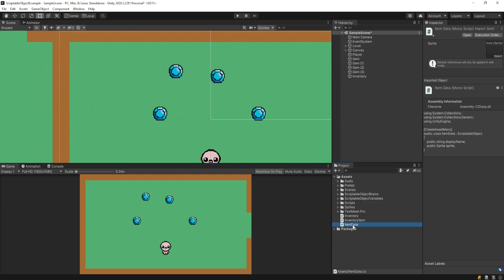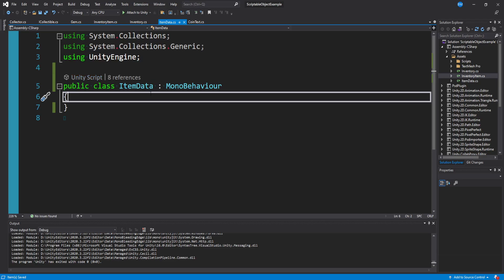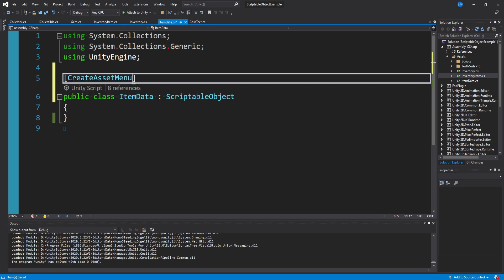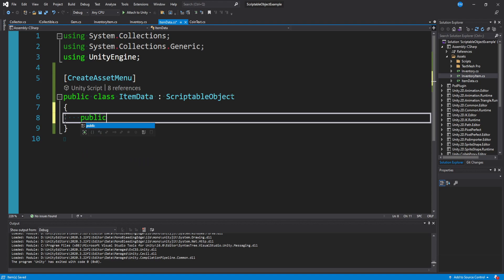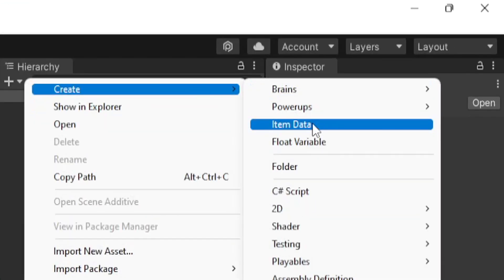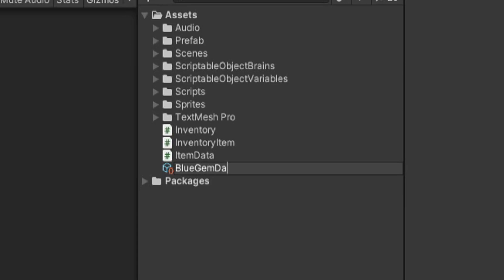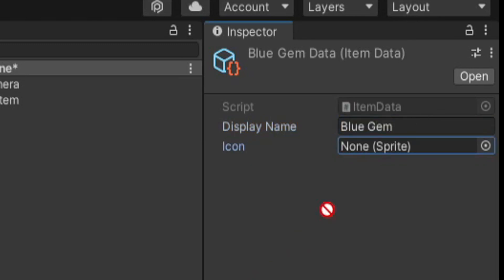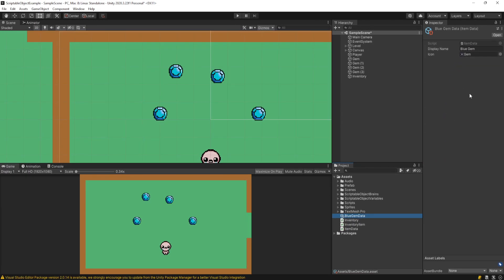Now let's go into our first script: item data. This script is going to hold a couple of data values for our items. It's actually going to be a ScriptableObject, not a MonoBehaviour, so we can create these in the editor. At the top we'll say createAssetMenu. The only things I'm going to store here are a public string displayName and a public sprite icon. We can then go into our assets folder, right-click, go to Create, and you'll now see item data at the top. So I can make something like 'blue gem data' as a scriptable object asset, set the display name to 'blue gem', and assign the art asset for the icon.